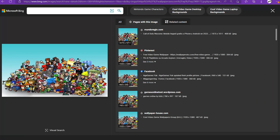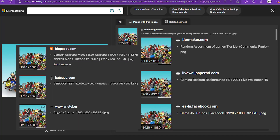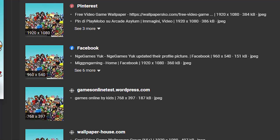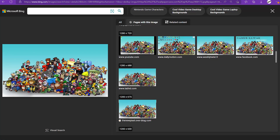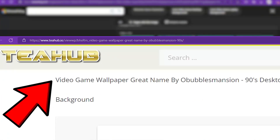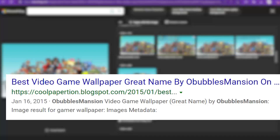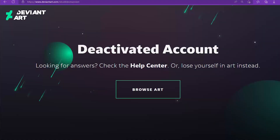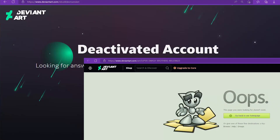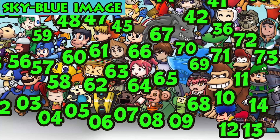This image has been used on a number of websites since January of 2015 as far as I can tell, and it has also been featured on many video game wallpaper sites. It shows up on over 100 different websites in 35 different sizes. I've actually identified the original creator of this image. It officially went by the name 'Video Game Wallpaper' and it was made by Oh Bubbles Mansion on DeviantArt. Unfortunately, this username doesn't seem to exist anymore, and I don't know if they made a new one. I'd like to ask for permission to use their image for my channel.